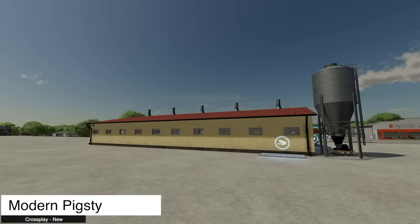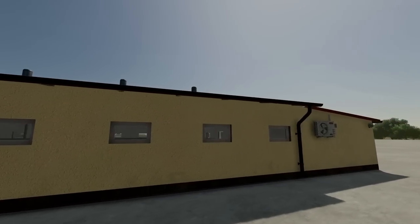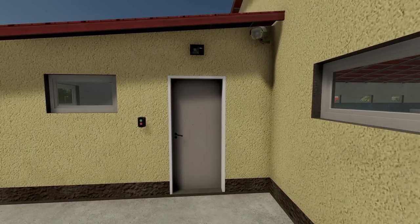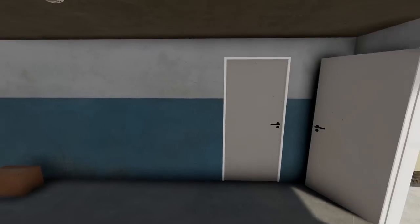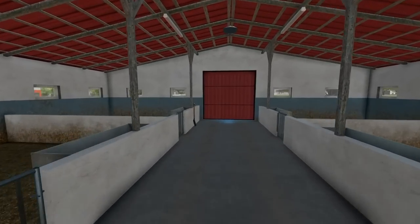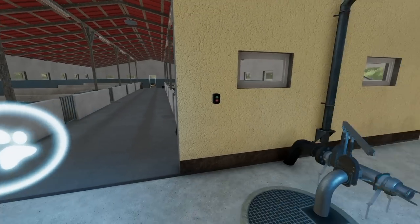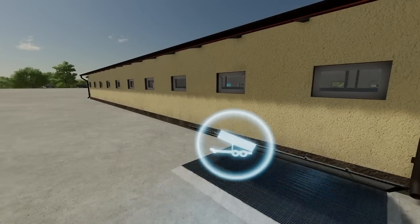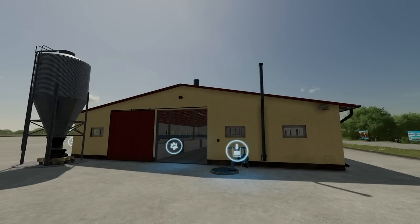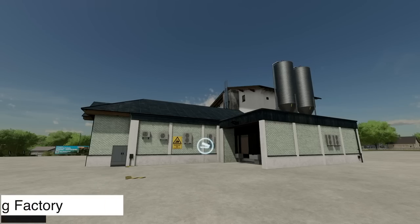Moving over to placeables, first up is the modern pigsty. It costs 50,000 dollars and holds 150 pigs in a modern European style. Inside there's a place to buy pigs, a slurry area, and a feeding area where you put their food without going far. They don't require any water — they handle that themselves. Very easy to manage.